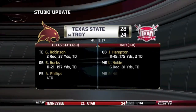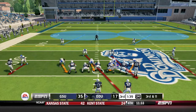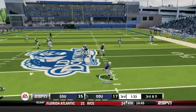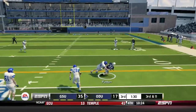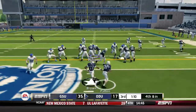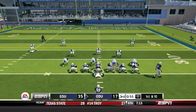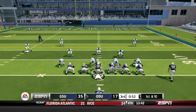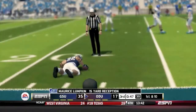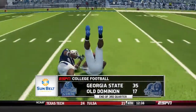Studio update: Texas State still holds a lead, 28-24 in the fourth quarter of the Troy game. Back in our game, Old Dominion has the ball near midfield. The screen play to Patton gets almost a first down, and they go for it on fourth and inches down by 18 late in the third. Patton gets the handoff and picks up the first down. Brown fakes the handoff and fires to Lumpkin for 15 yards inside the 20. At the end of three quarters, Georgia State leads 35-17.